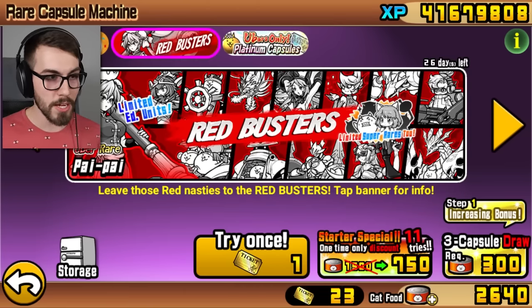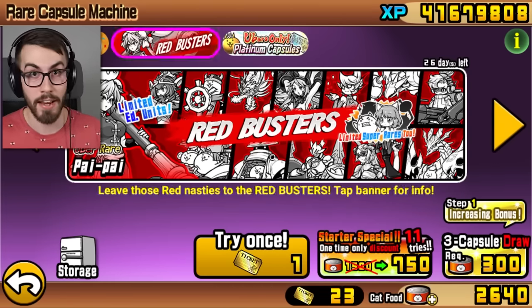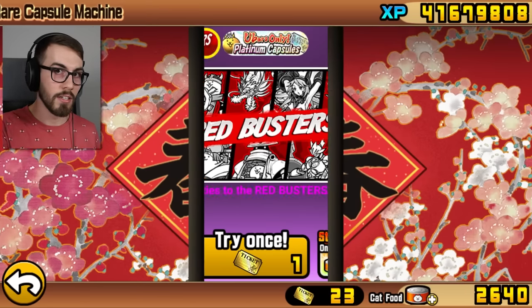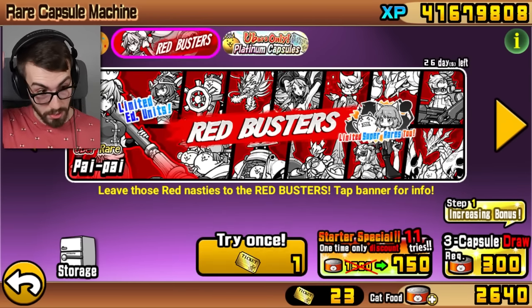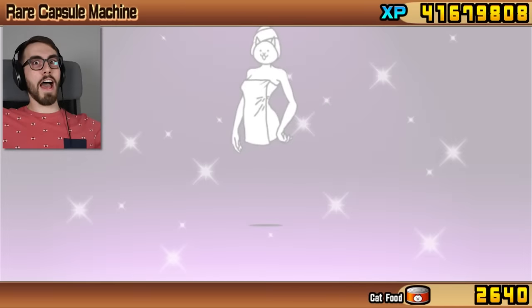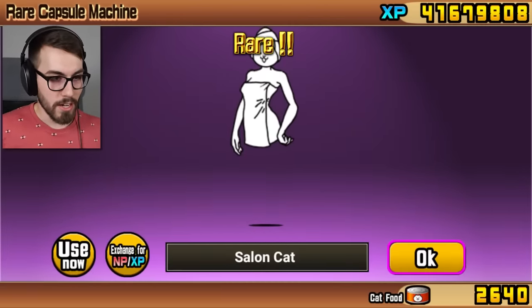All right, so we're gonna start off by rolling once in the Red Busters event. And if I'm correct, we should get Salon Cat. And just to show you that I'm not lying about this with some sort of fancy editing tricks, here's my mouse — see that? This is all real-time. Roll number one for Salon Cat. Come on, Salon Cat! Salon Cat! Oh my god, this is crazy! Okay, so we got a Salon Cat.